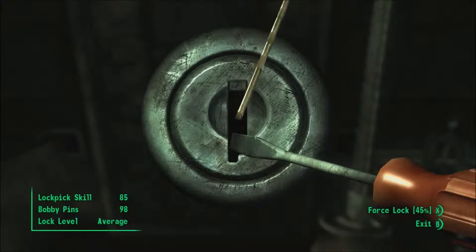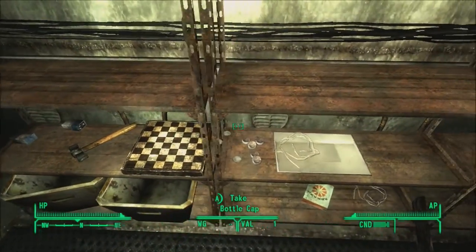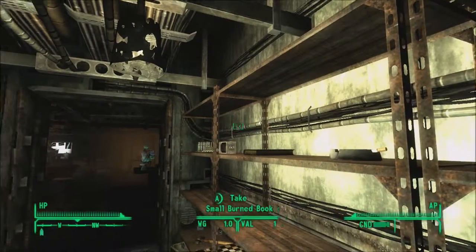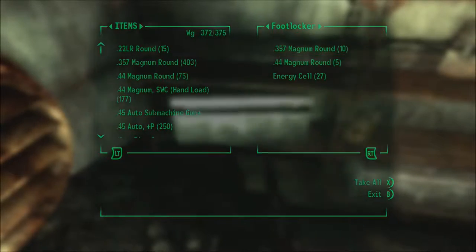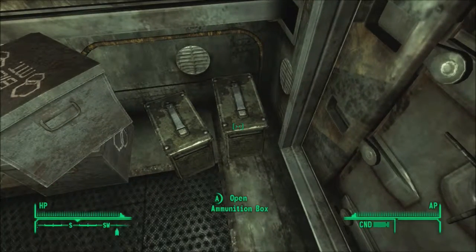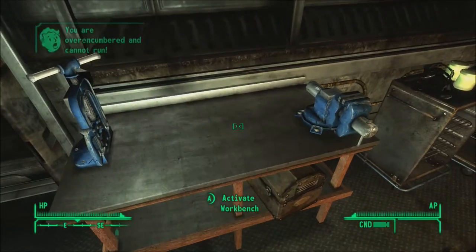There we go. Jesus, put this away. It's not a lot in here — bunch of caps though, take all those. Surgical tubing. Really nothing else of import. Small burned book. Some rounds, some more rounds like I figured. Other rounds. A wrench — I think that gives me enough.